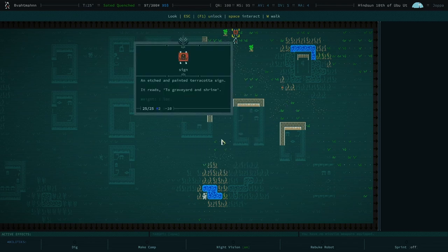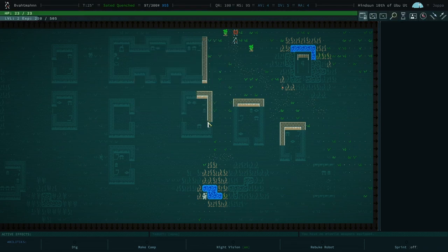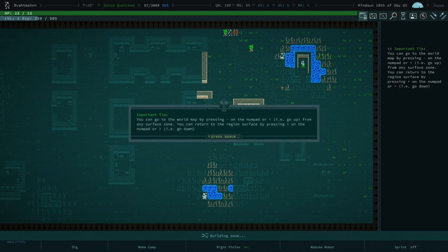Now I'm using the numpad to navigate on foot to the next screen north. One of the reasons we use the numpad is that it gives you diagonal movement — you can use keys seven, nine, three, and one to move diagonally. That's going to come up a lot.